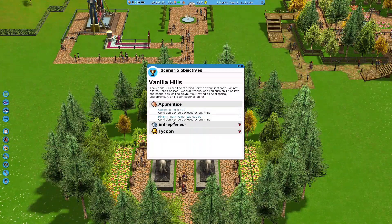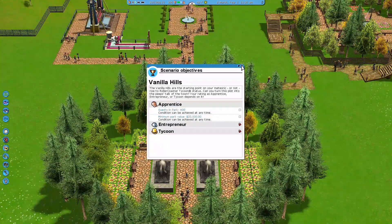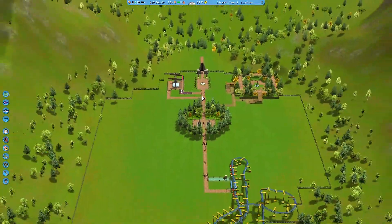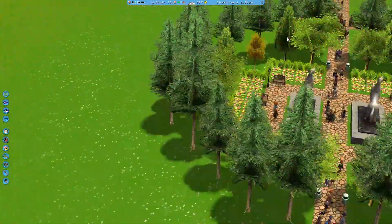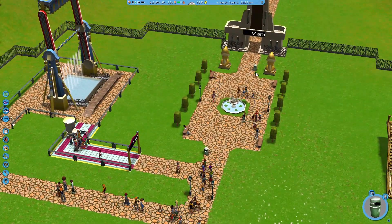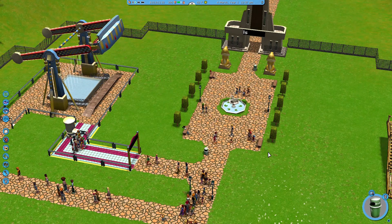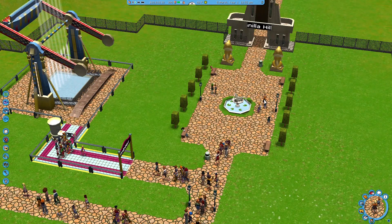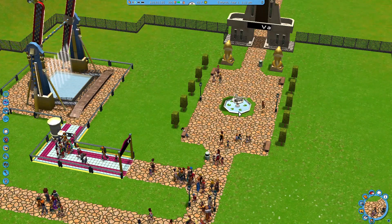Let's take a look at everything. This is our park - we have the entrance right here. What is this? A trash can. Statistics: last emptied - never, it's not full. I didn't even know we had statistics on trash cans. Can we click on people? I've been playing Planet Coaster too long - these people have names but you can't click on them. That's fine.